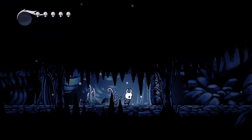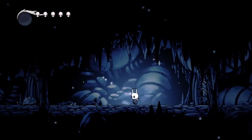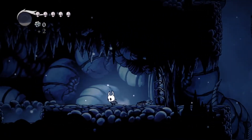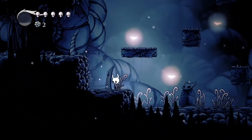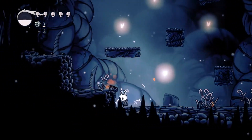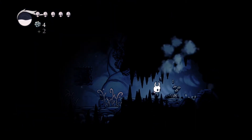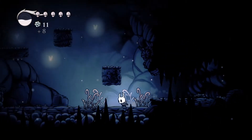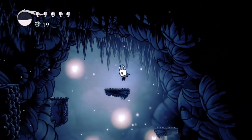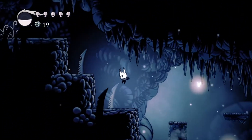We're just going to continue on here to the right and meet our first enemy. These guys are just not threats at all — they don't really do anything except scuttle back and forth. They take two hits to kill and drop a little bit of money. Money in this game can be found in a variety of places; most of it comes from enemies and rocks. Money in this game is called Geo, and Geo is going to become very important later on.